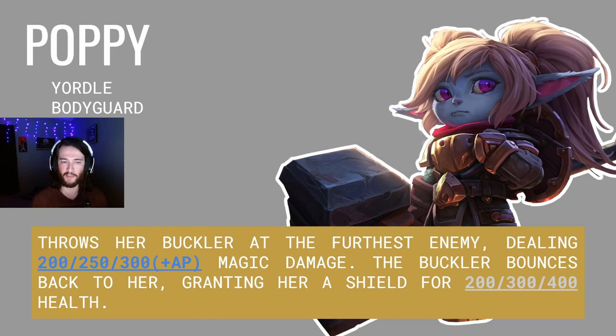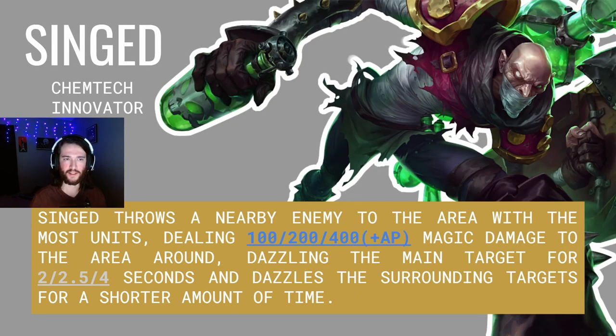Poppy's back in Set 6. Poppy is a Yordle Bodyguard. Poppy throws her buckler at the furthest enemy, dealing 200, 250, and 300 plus AP magic damage. The buckler bounces back to her, granting her a shield for 200, 300, and 400 health. Up next is Singed. Singed is a Chemtech Innovator.